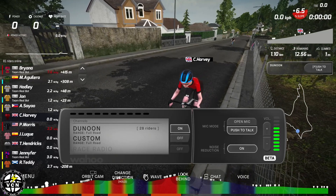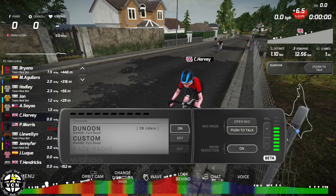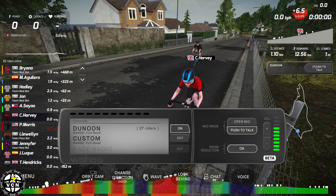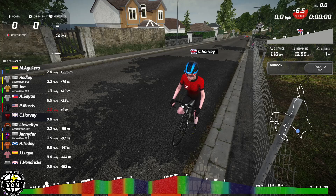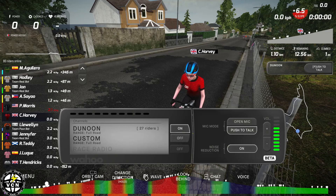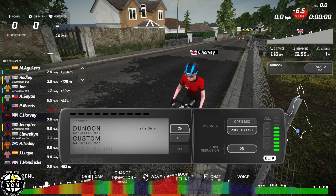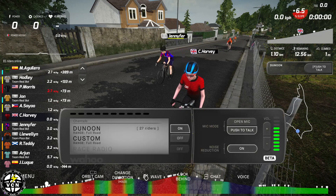One small note: some people have reported that if they've been using another app like Discord, Discord may have captured the microphone for your system. You might need to close those other apps before activating the voice feature. It's also worth noting that for devices without a built-in microphone, there's the Wahoo Remote app you can download for your mobile phone, iPad, or other portable devices, which allows you to use that device's microphone to access the voice chat features.